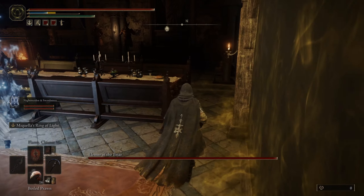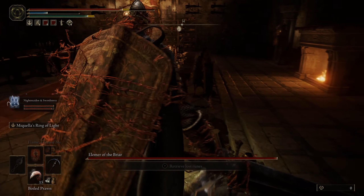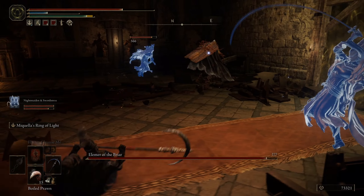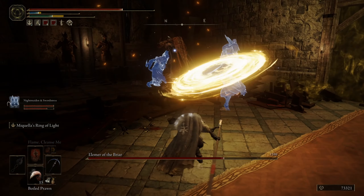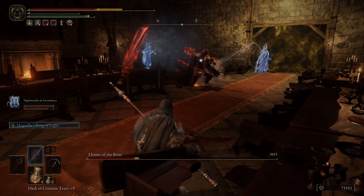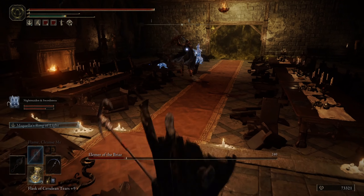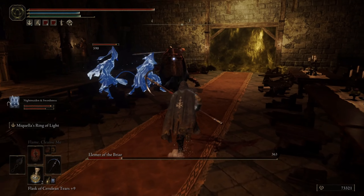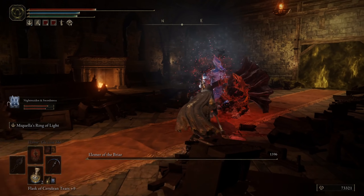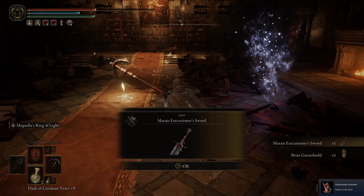What's your Holy Resistance like? Not great. He's gonna come back. This Ash of War is seriously... I used the wrong flask. You're a good fighter, I'm gonna give you a dignified death. The Swordstresses did it! We get Mirai's Executioner Sword — that's actually an achievement. And the Briar Great Shield, cool.